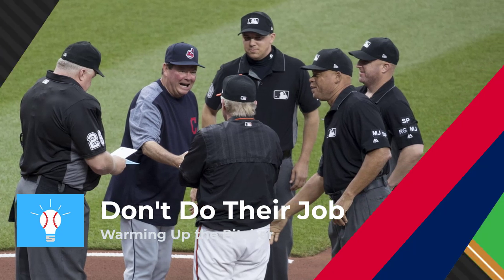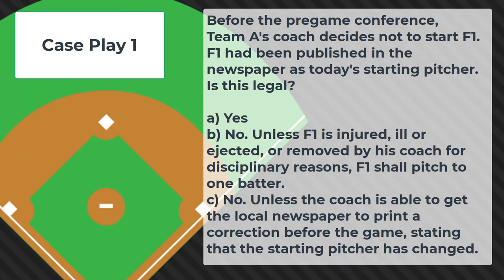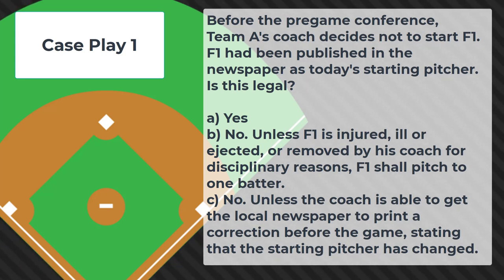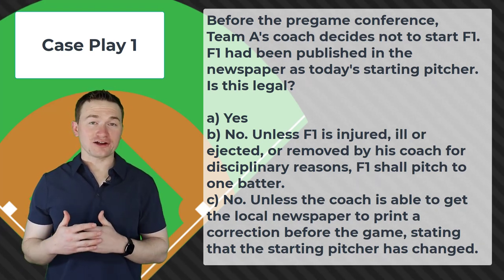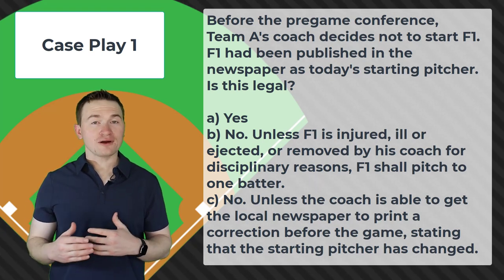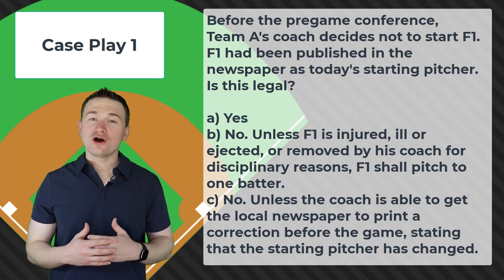Case play number one: Before the pre-game conference, the team's coach decides not to start F1. F1 had been published in the newspaper as today's starting pitcher. Is this legal? The correct answer is yes — they can change the starting pitcher before the pre-game conference. Remember, lineups and their included starting players only become official when they are received and accepted by the umpire in chief.